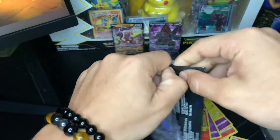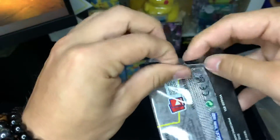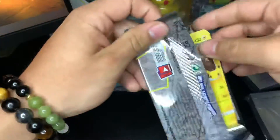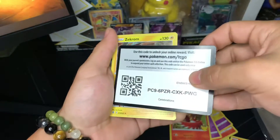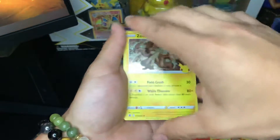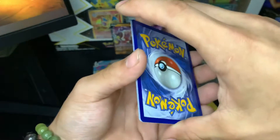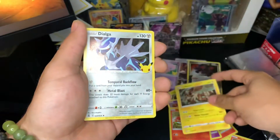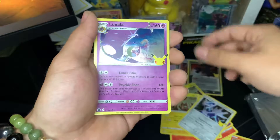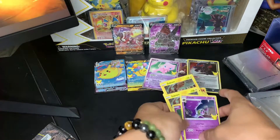Last pack — can we get some last pack magic? Maybe. Code card, do our card trick. Zekrom, Dialga, Lunala, and a Xerneas. So nothing out of there.